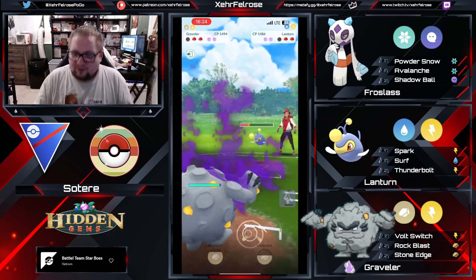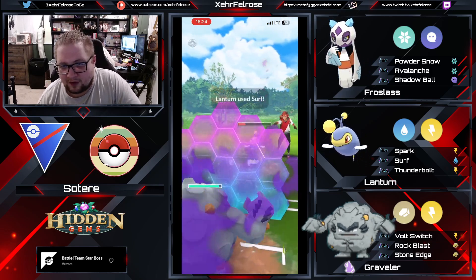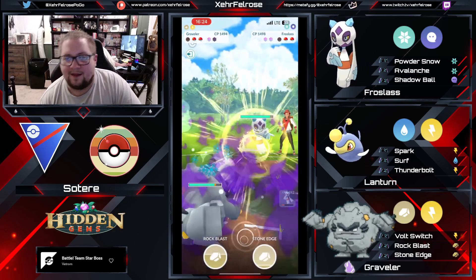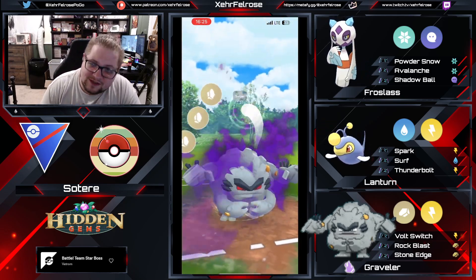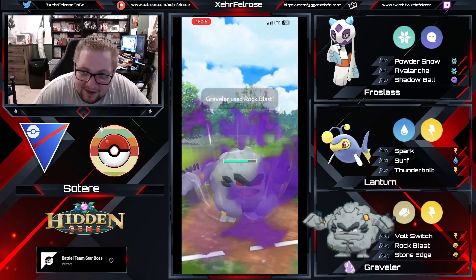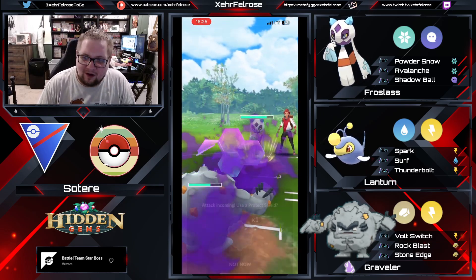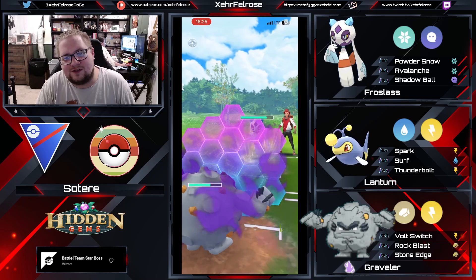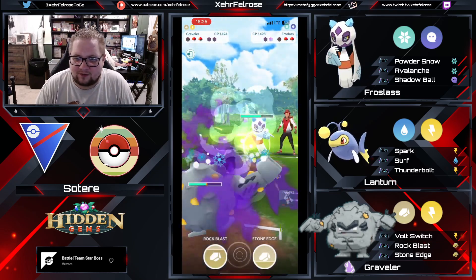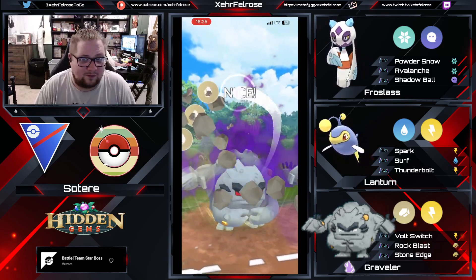His entire strategy is to use Graveler as the safe swap, to lure out any potential Grass-type sitting in the back. That's a Frost Slash — do you know what Frost Slash doesn't like? Rocks. Do you know what this Graveler's got nothing but? Rocks. Shield one? Gone. Shield two? About to be gone. With one shield, Graveler severely outpaces this thing. And I bet from Shadow Alolan Graveler, these Rock Blasts are gonna be enough to KO this Frost Slash.